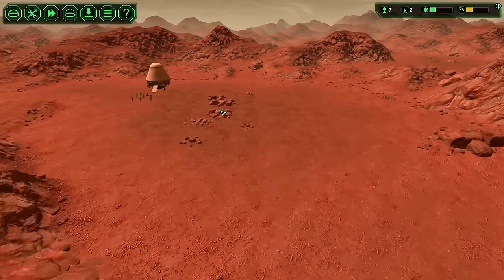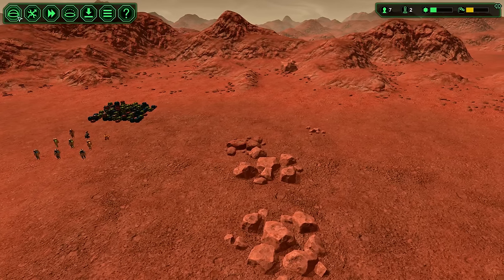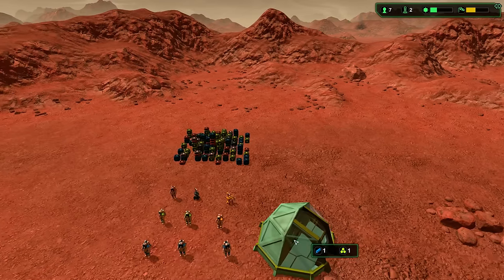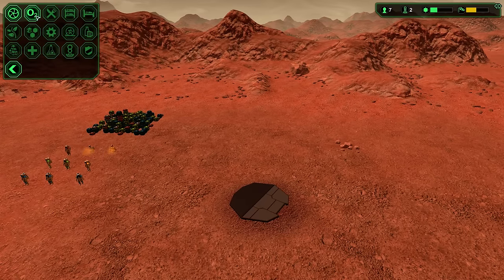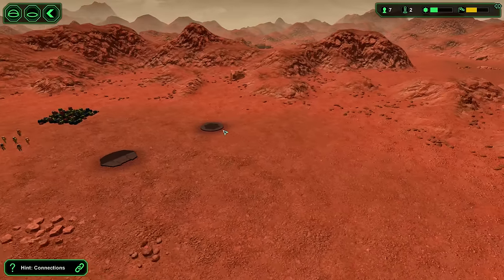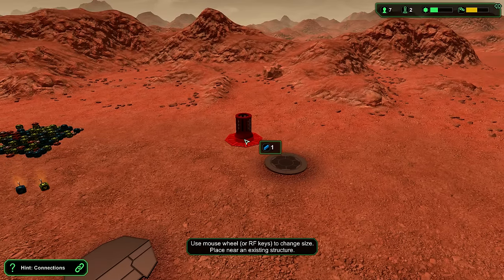I want to start with a little more open space, like here in the middle. We're going to put the airlock right in the middle. These stones get removed when you build close to them, and then we're going to build an oxygen generator — all the processing happens here. Same with the power collector.